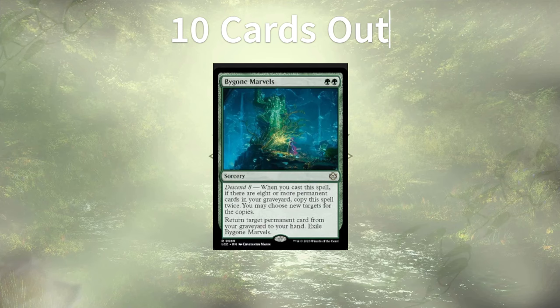Starting off our list, we have Bygone Marvels. This is a graveyard recursion spell for two green mana, and if we have at least eight permanents in our grave, it copies itself, allowing us to grab two permanents back to hand. We aren't really a self-mill deck, so we're not going to reliably get two permanents back. We could dump some non-land permanents into our grave off of Explorer triggers, but it's basically one of the only pieces of recursion in the deck, and we could find better things to do for two mana.